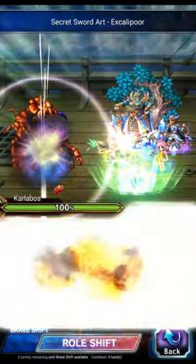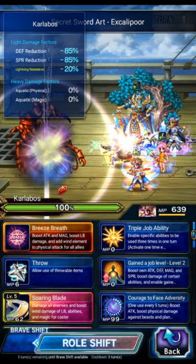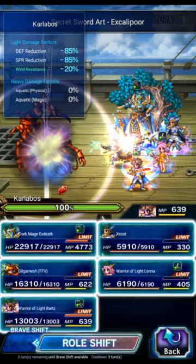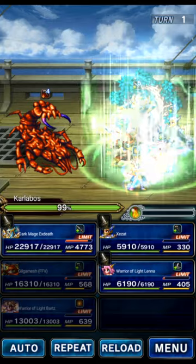Bartz will start in the base form, go to the shift form, because he doesn't start with his LB in the shift form. So start in the base, then go to the shift, and use the LB. That will give the party a Wind imbue and a stat buff.